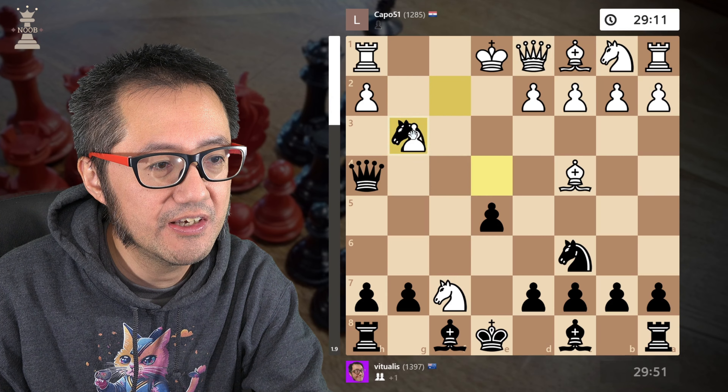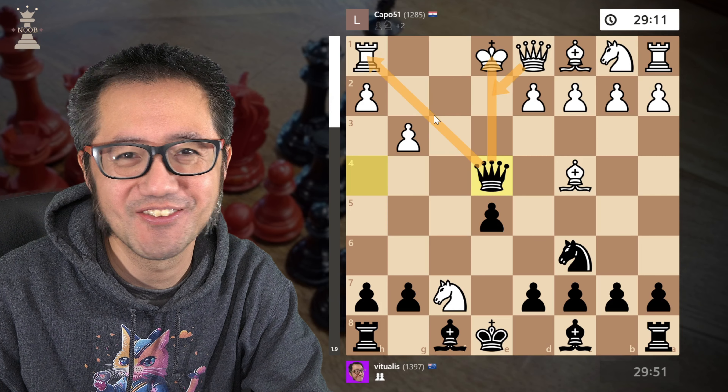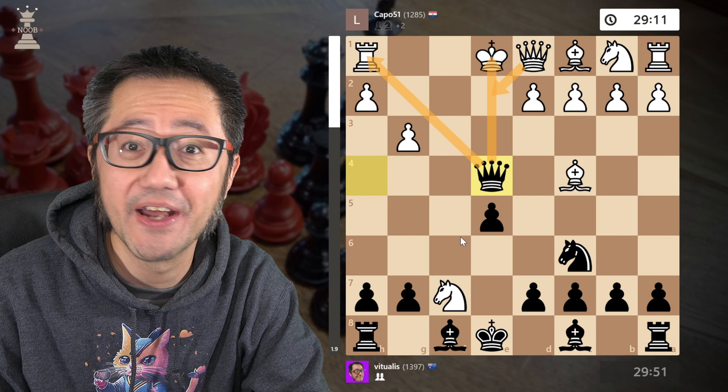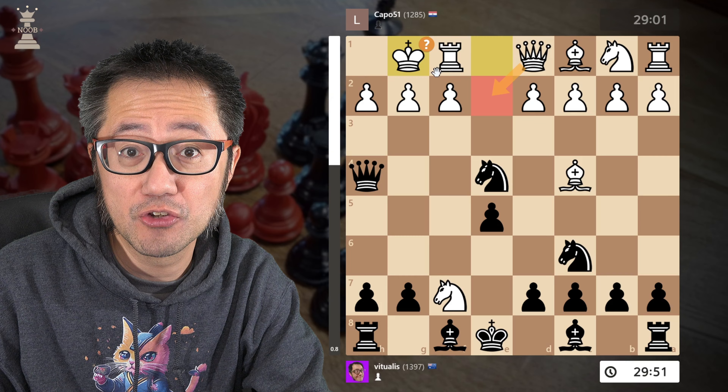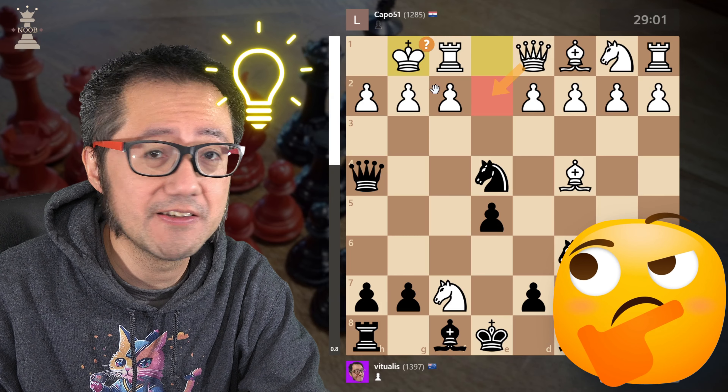If white plays g3, attacking the queen, in this position you can see black is still way ahead. We capture, force a capture, and now check. Basically if they want to block, it's disastrous — completely disastrous for white and we win massive material again.